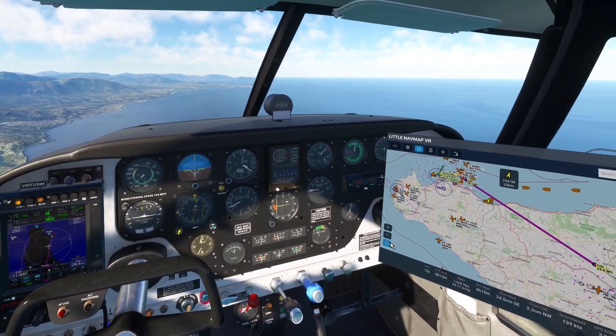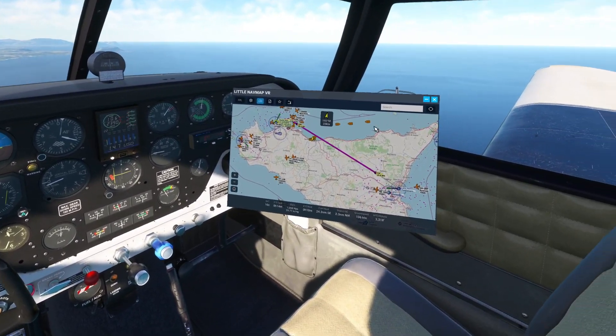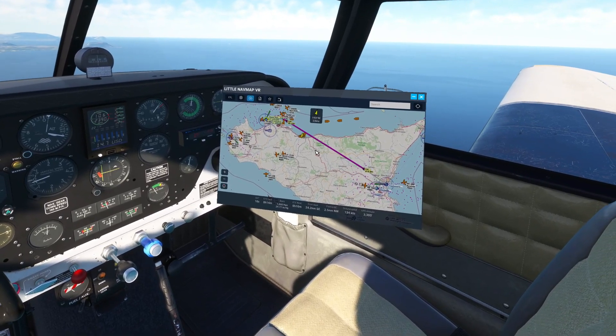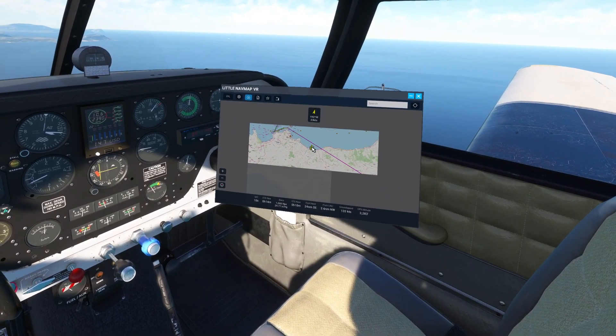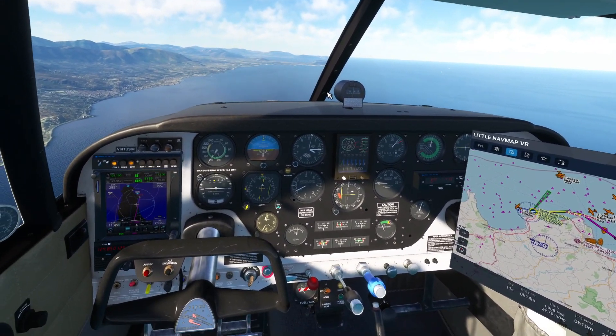It also has Pilot-to-ATC integration now and it looks better. So you set up a flight plan in Little Navmap. This is where I am now — it's easy to zoom in, zoom out, anything. We're approaching 3,000 feet.